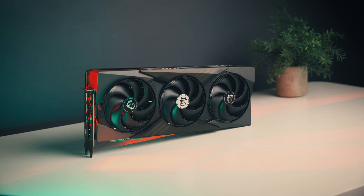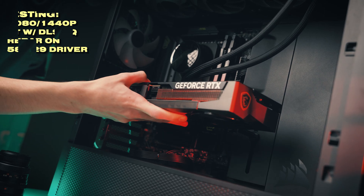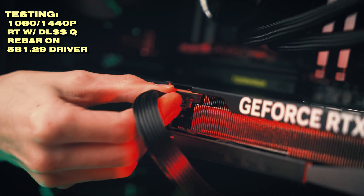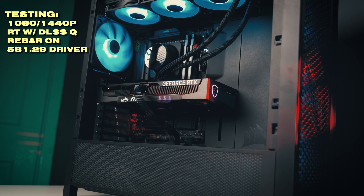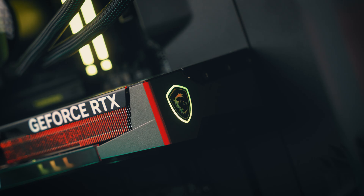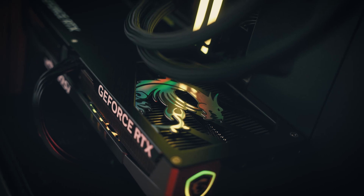It should have pretty solid Quad HD performance, but there's only one way to find out for sure — test it at both 1440p and 4K. We've also sprinkled in some ray tracing results using DLSS quality upscaling. All testing has been done on our Ryzen 9 7900X testing PC. The driver version is 581.29, resizable bar is enabled, so let's see how it performs.